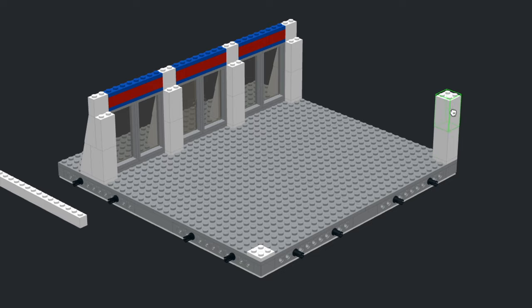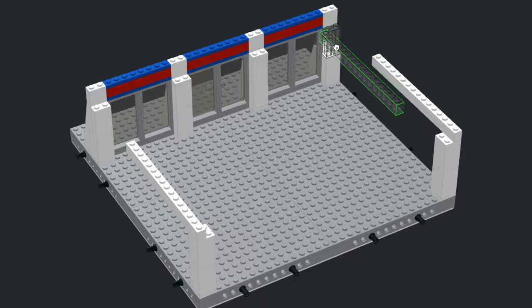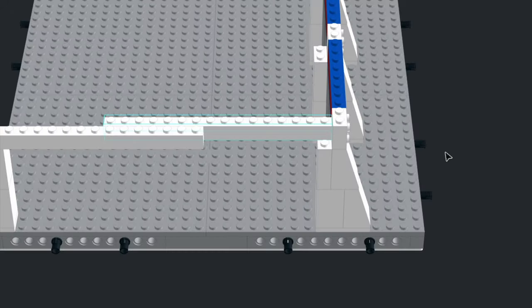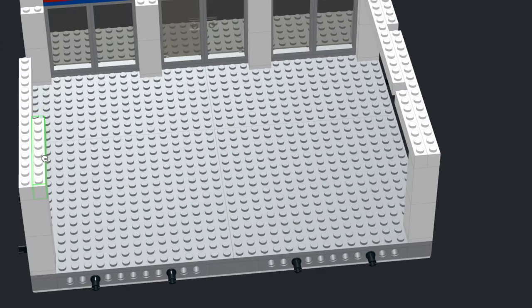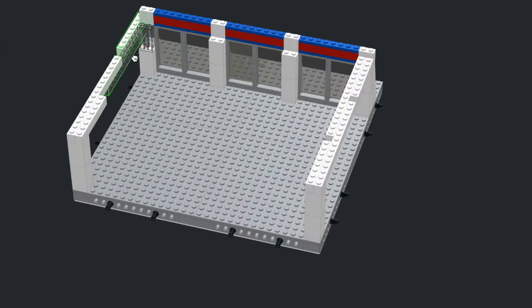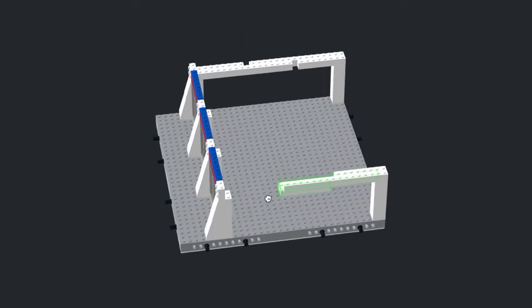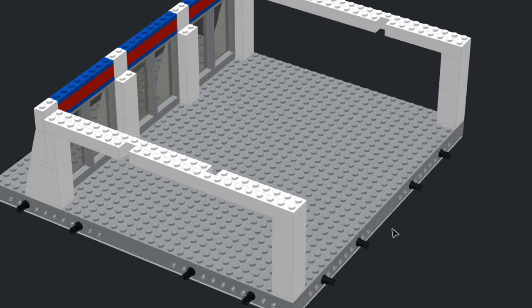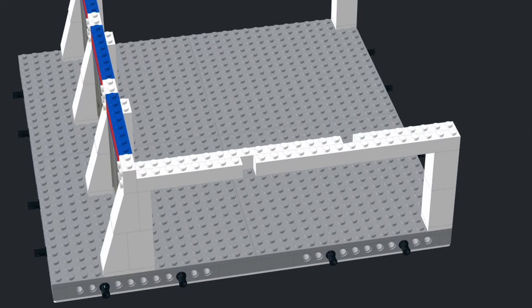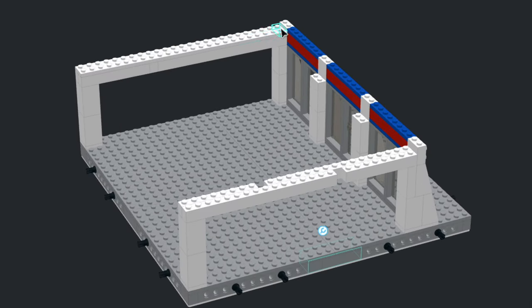From there it was time to start building the core of the building and making sure it was structurally sound. Obviously there aren't bricks big enough for this span, so you kind of have to get creative by building some trusses that will support the rest of the building. You do this with a combination of bricks and plates, which I'll show you guys how we typically do it. There's always going to be gaps, especially when you're using unique layouts like this.